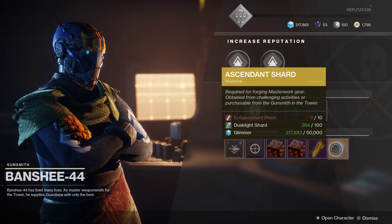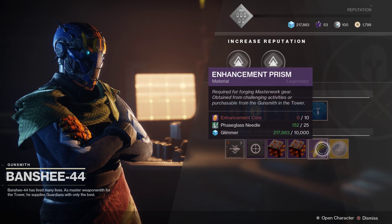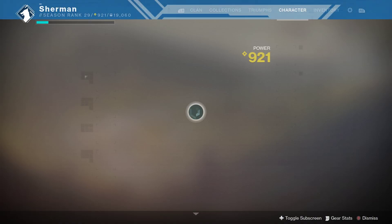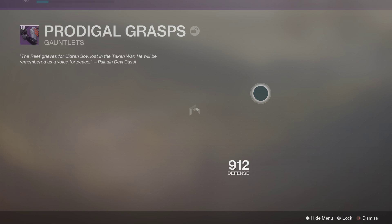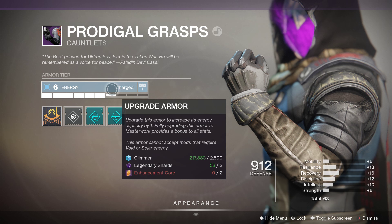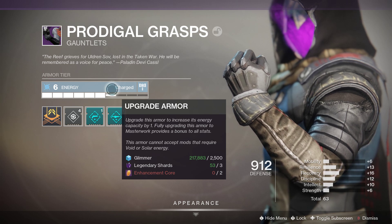These are going to be your more challenging things to get, because this takes 10 Enhancement Cores and this takes 10 Enhancement Prisms. Getting Enhancement Prisms will actually be easy if you do the 960 Nightfall — just repeat it and get Enhancement Cores every time you complete it. Then you can use those Enhancement Cores to buy Enhancement Prisms and upgrade to Masterwork. The way you upgrade your gear to Masterwork is by increasing your energy level to maximum — once you get it to rank 10, you will get the Masterwork.